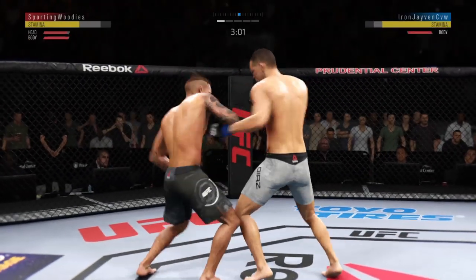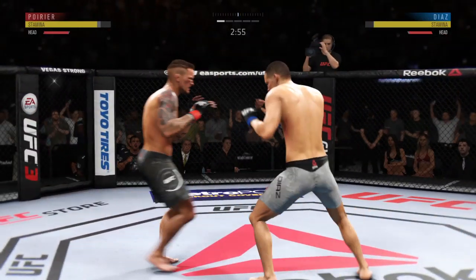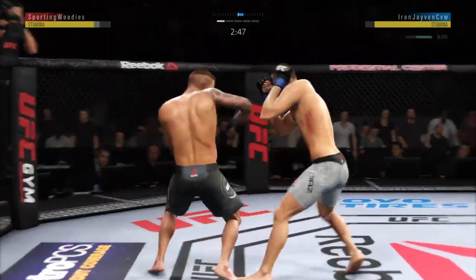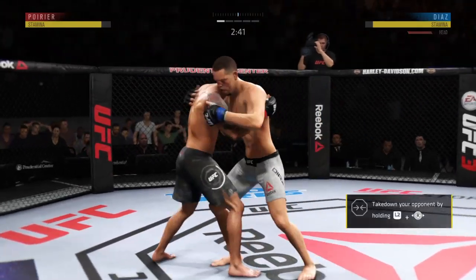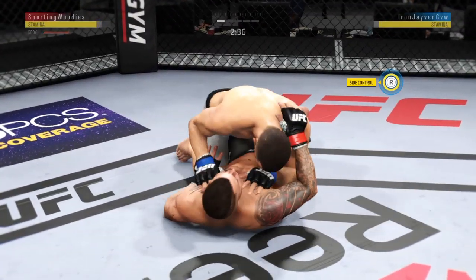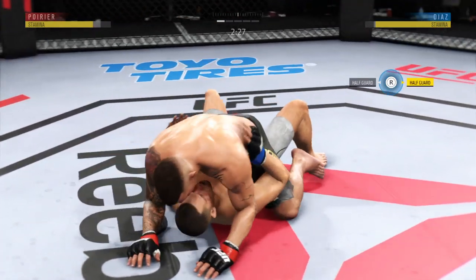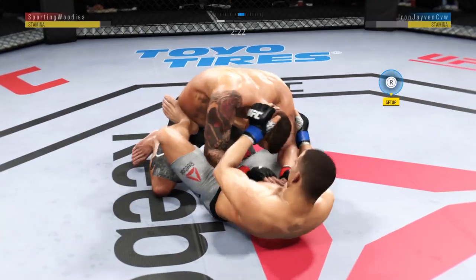Three minutes to go in the round. Both men exchange. And now that jab's starting to get established. Really missed with that right hand. Poirier's hook shot there looked pretty good, but blocked by the defense. Landed that one. Clinch by Nate. He gets the single leg takedown — pretty good velocity on that one. He tries to pass here, but gets shut down. Nice reversal here into half guard. Hip escape — gets out of the full mount.